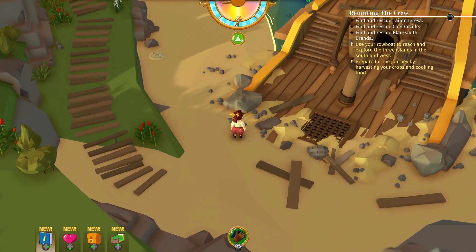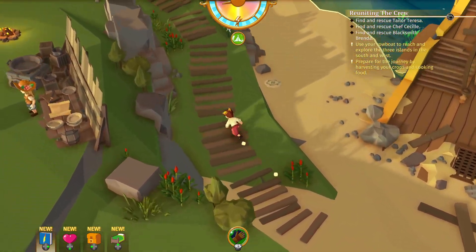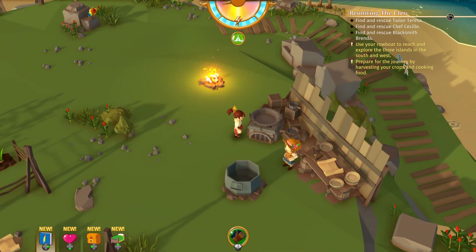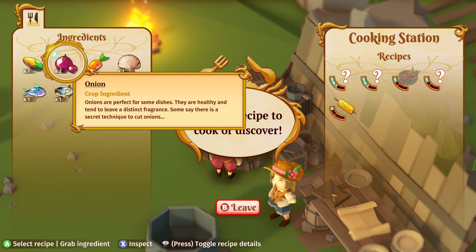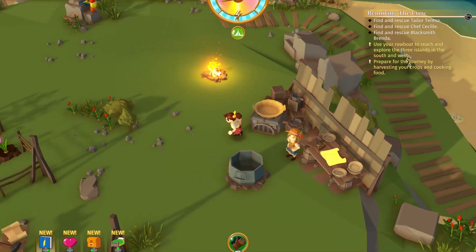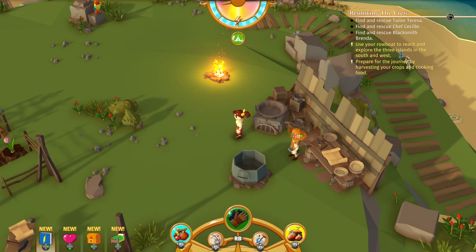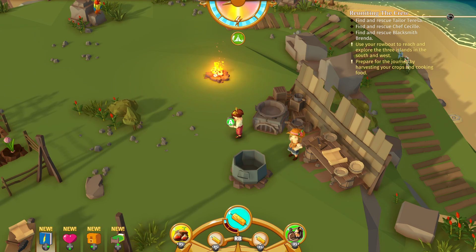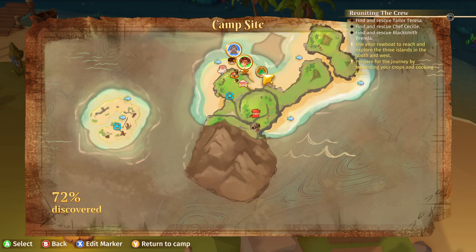Use your rowboat to reach and explore the three islands in the south and west. We are going to go out on the rowboat today, but we're going to need something to fill up our energy when we are out there. Let's see if we actually have some goodies to take with us. We already have four corn, and four is our max now, thanks to our good buddy Fritz.